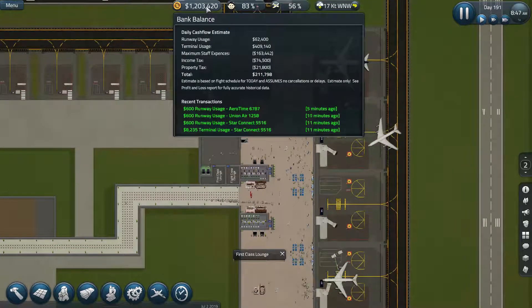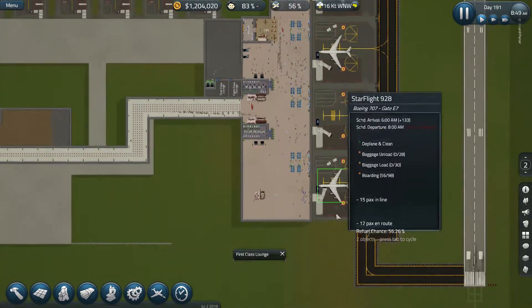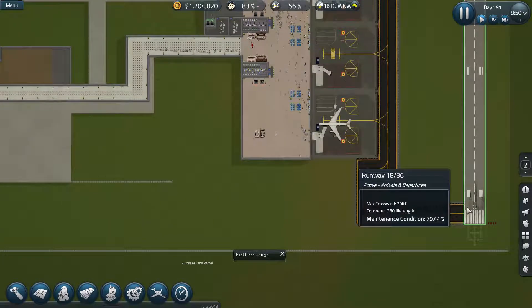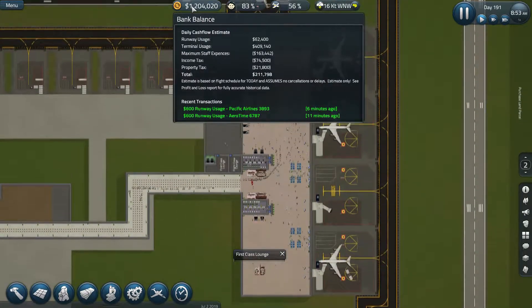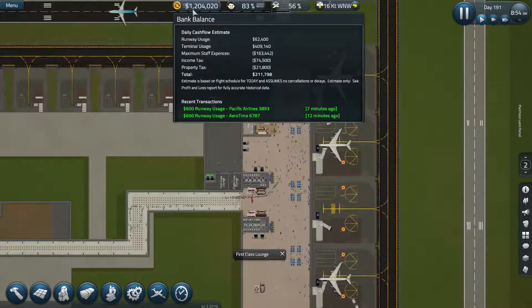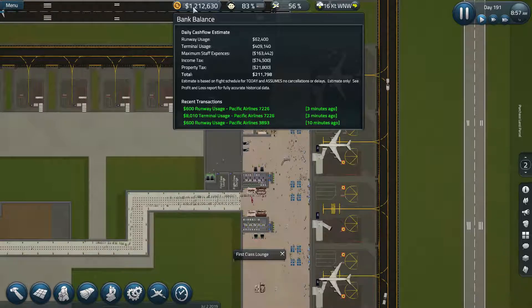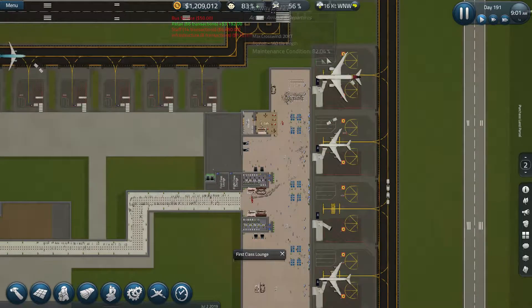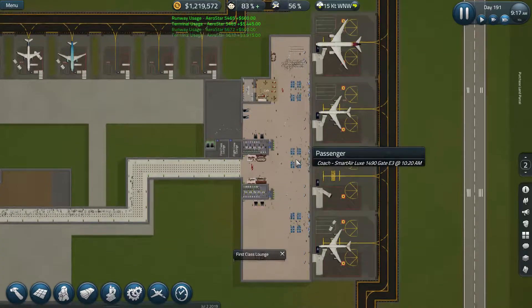I want to get an extra two million dollars because we're going to spend 1.8 million dollars expanding down here, then we'll have to extend the runway and change the taxiways. I reckon we need another million - 1.5 million - so if we get up to 2.7 million that should see us tidily through. Let's speed that up and while that's happening we'll go find out how things are going in terms of passenger satisfaction.